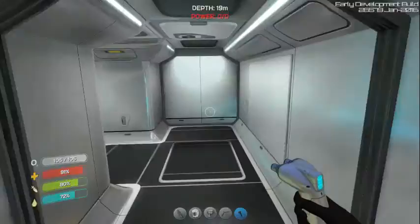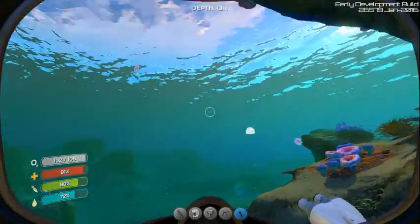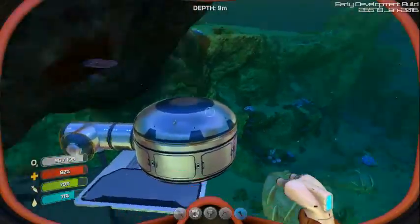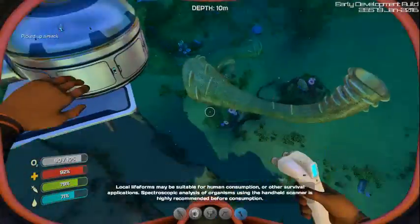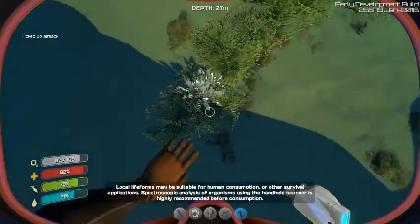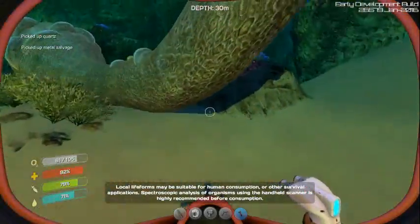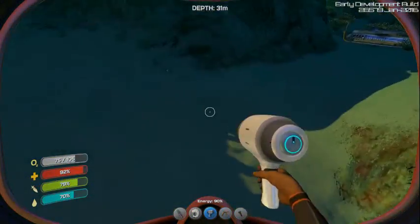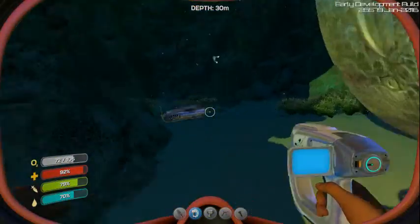I'm also going to need a specimen's chest for organics. This isn't really good. Here fishies — I just want to turn you into... What the fish? There's the fish, come back here. Local life forms may be suitable for human consumption or other survival applications. Spectroscopic analysis of organisms using the handheld scanner is highly recommended before consumption. Can I do that now? Okay, it's not on — turn off.